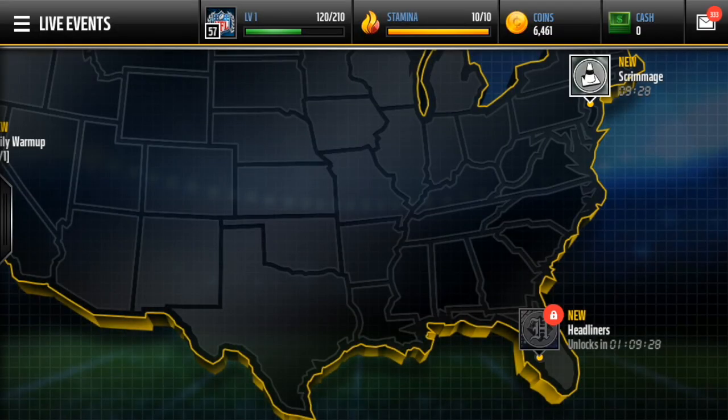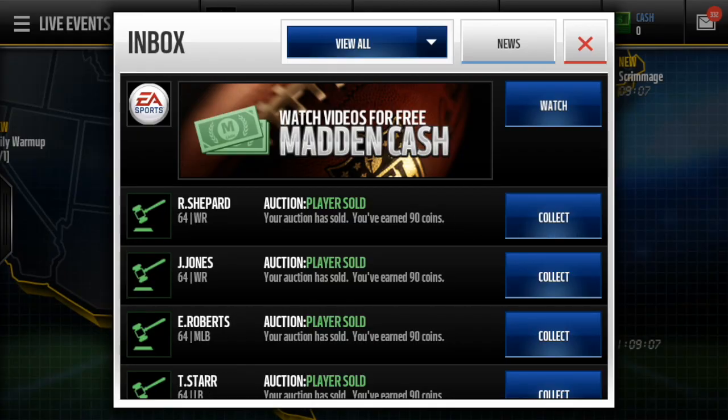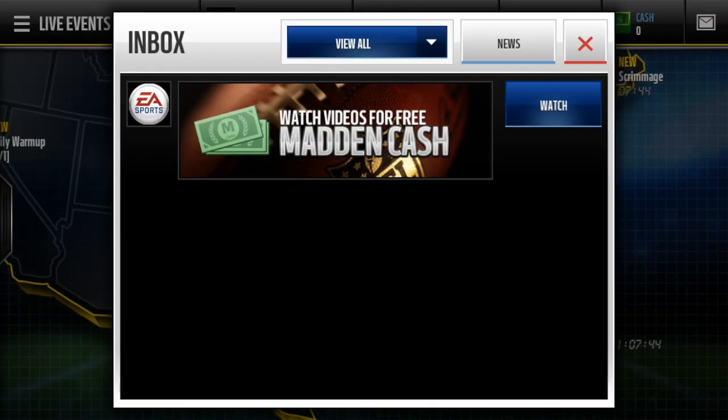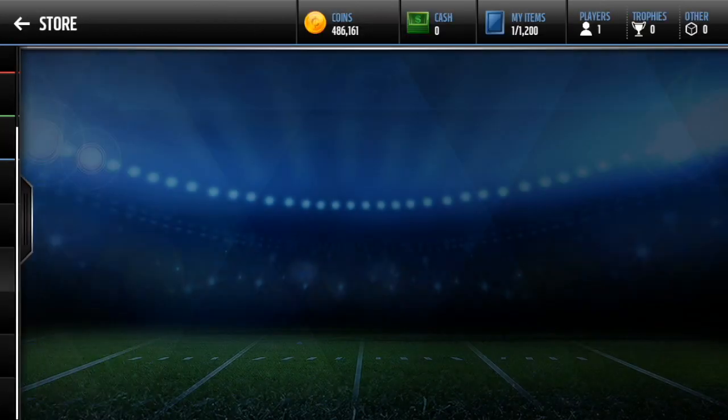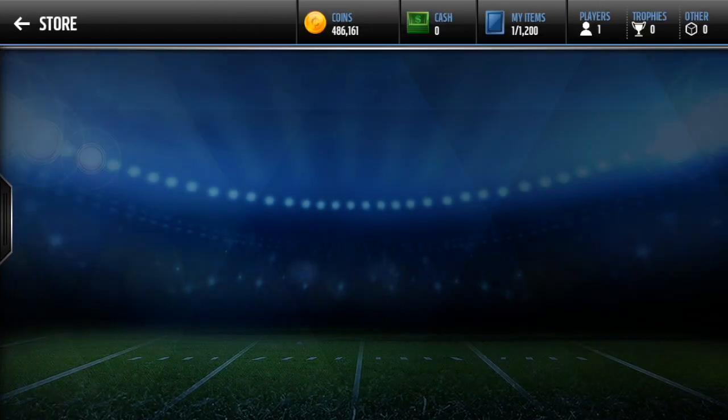Hey guys, what up? Good to be here again. Today I'm back with another Madden video on my channel. This is episode 43 of 1 Million or Bust. Last episode we opened close to 500K and pulled two elites. We're about to reveal how many coins we have — we have 486K, so we only lost about 7K.